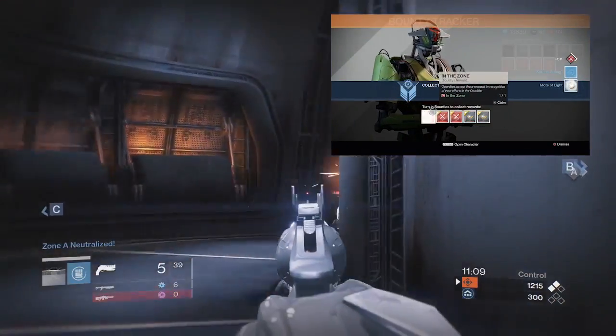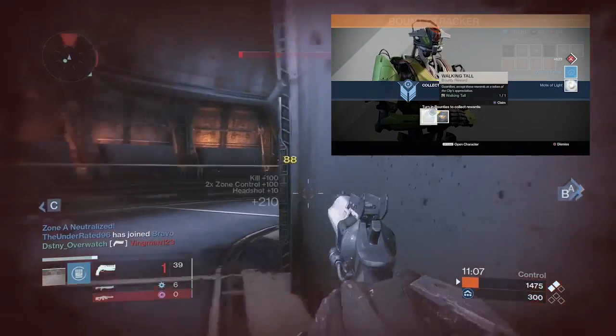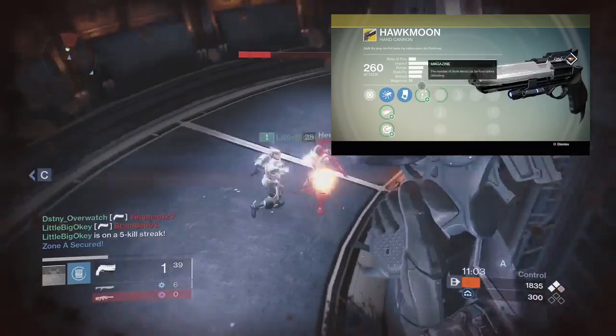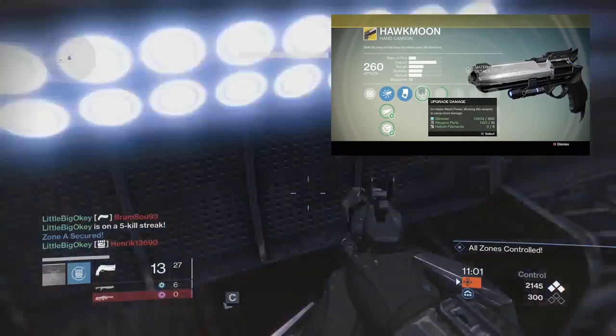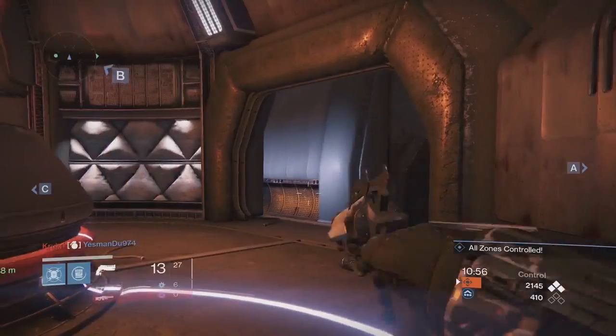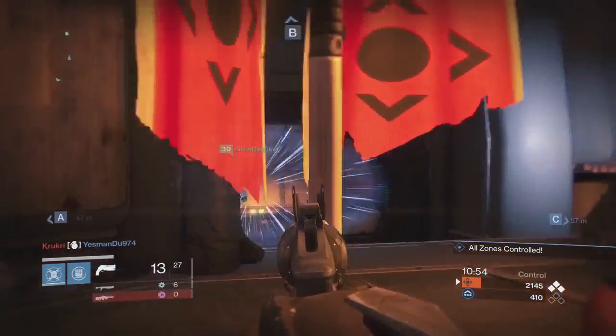Another tip for gaining XP: complete the weekly Nightfall Strike — I cannot stress this enough. This helps out massively because the reward for completing the Nightfall Strike is Radiant Light, which is a bonus that will increase all XP gains by 25% until the next weekly reset. And this bonus applies to everything.